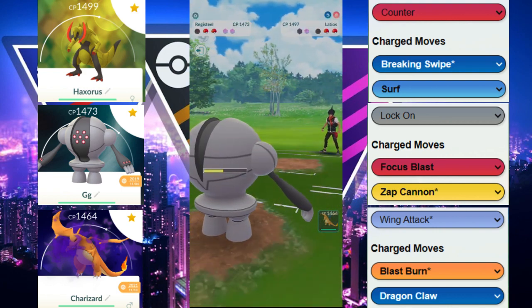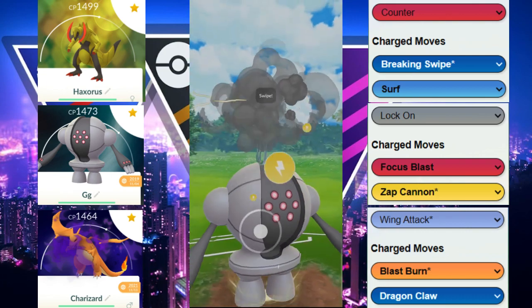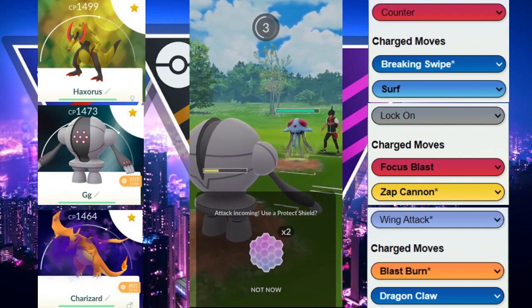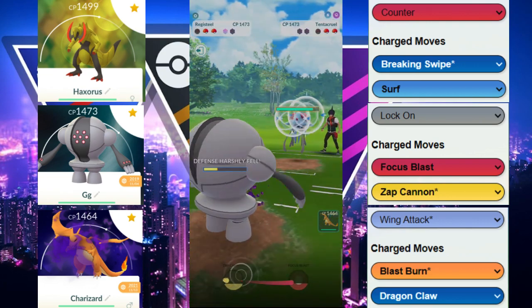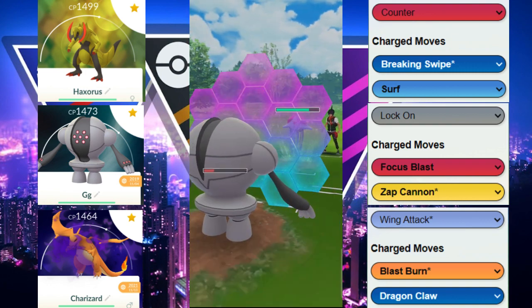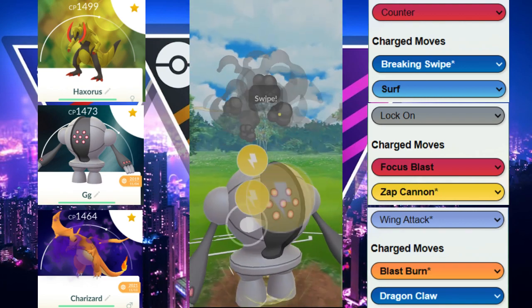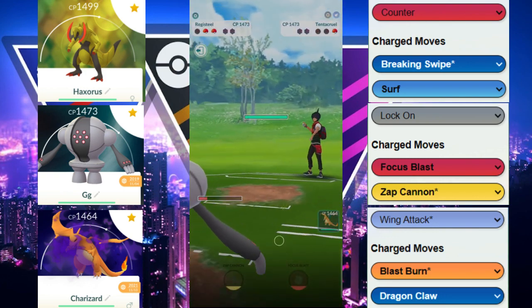We decided to throw the Focus Blast whenever we have it. Then they decided to come in with their Tentacruel, which is not great for our Charizard, so we're going to stay in. We do get the last shield, which is fantastic. We have to decide — are we going to shield here? We do shield. It ends up being the Acid Spray, so not the move we want to shield. We shield the next one — the Scald — which probably would have taken us out. Now we go in with the Zap Cannon and take out the Tentacruel.